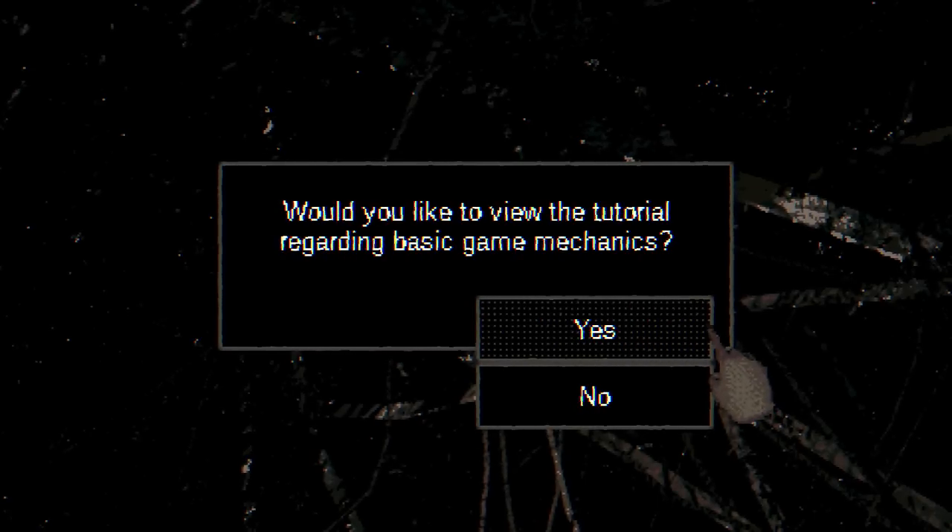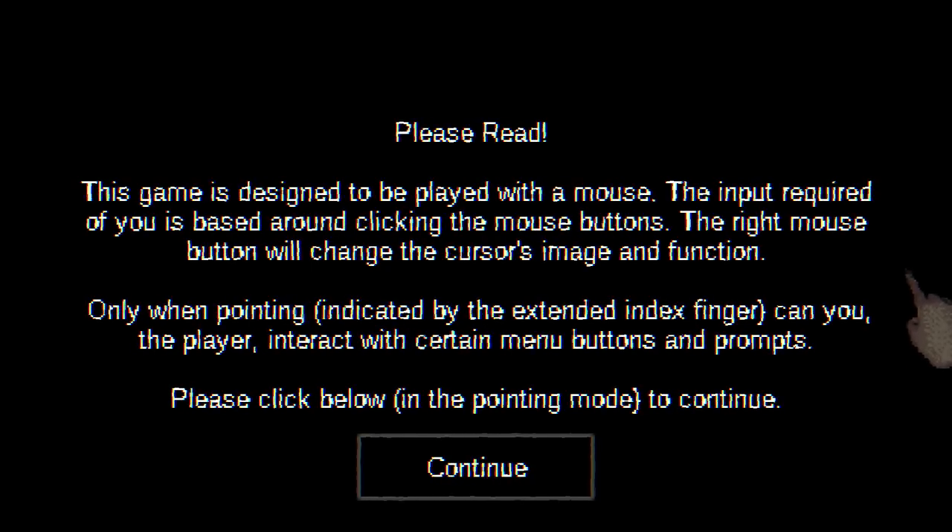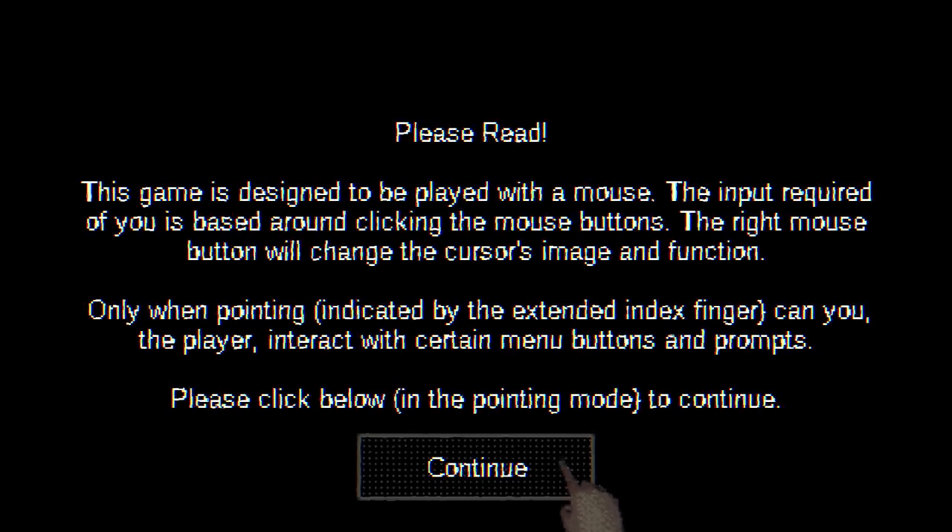I'd like to view the tutorial about the basic game mechanics — I probably should, don't want to grow our grandpa just willy-nilly. We need to know what we're doing. Okay, play with the mouse — that's what I'm doing. When pointing, I can interact with certain menu buttons and prompts. Second cursor: hand extending all fingers — interact with objects inside the world, picking up an object, moving it to another position.